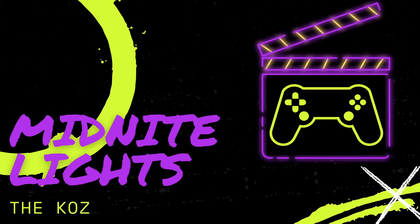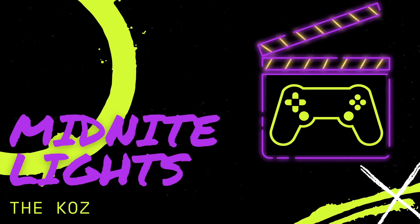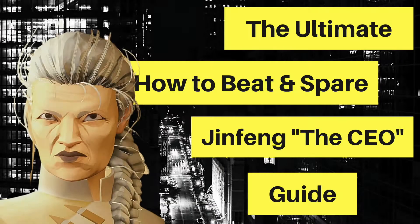What's up all you Seekers of Wu Day? It's the cause, it's Midnight Lights, and it's the ultimate How to Beat and Spare Jin Fang guide. This is everything you need to know to beat Jin Fang, and to do it with good strategy, approach, and skill. It's not cheesing or cheating the game, or running around where it takes you 30 minutes. It's about scouting out her moves, figuring out the best approach, countering, and using your good defensive skills to beat Jin Fang.